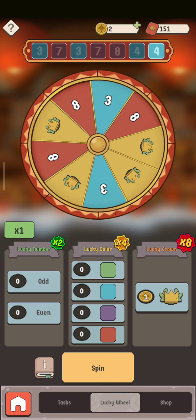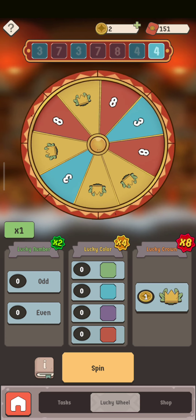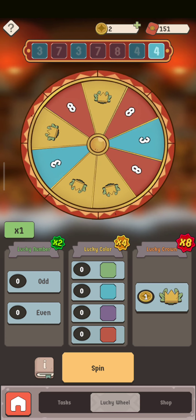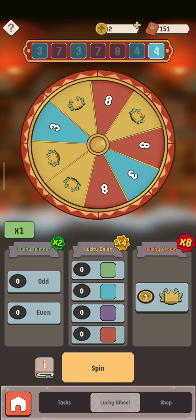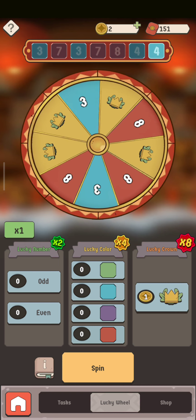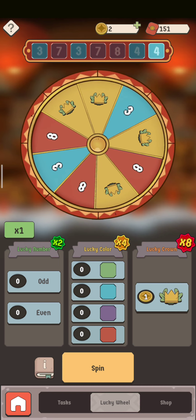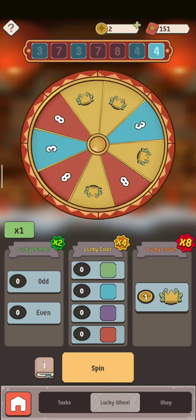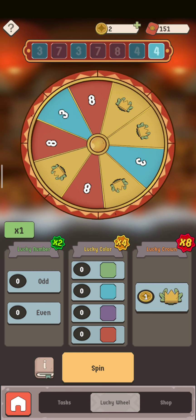Then on the red, and only later on the blue. Don't forget that you also have odd and even — I'm going to place my even bet even higher than the blue one, and the reason for that is also about the chances. As you can see over here, we have 2x, 4x, and 8x — that's why I want to aim for the lucky crown.